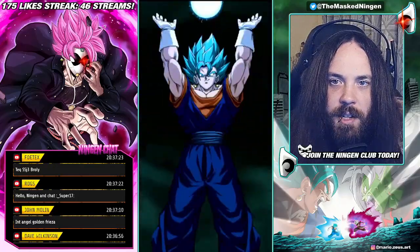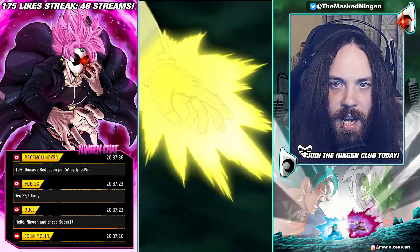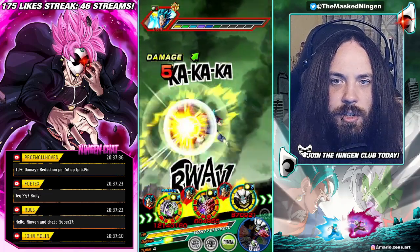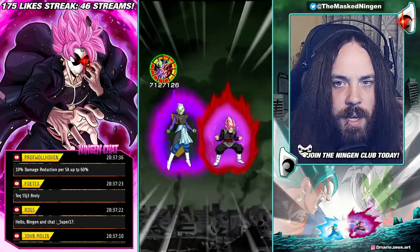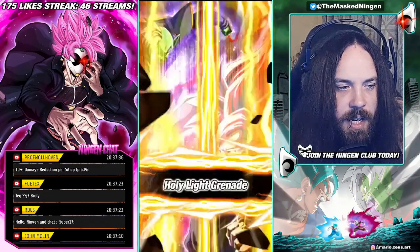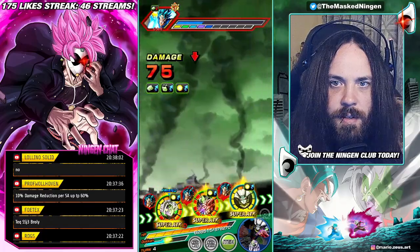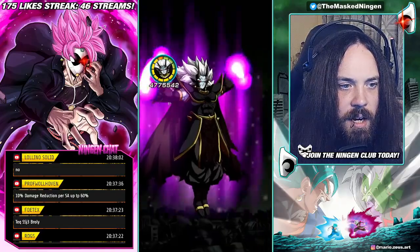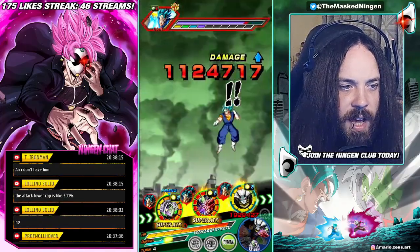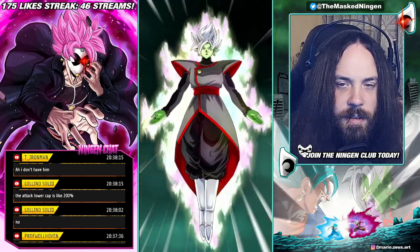Can you actually attack lower an enemy so low that they — even with a super attack — just do double digits to any unit with no items active? In theory you can. Or does each stack of attack lowering only last a certain number of turns or something? I actually genuinely don't know. Can you actually attack lower someone all the way down to zero? Which would be absolutely hilarious in an event like this. The attack lower cap is like 200% — isn't that more than enough though? Because surely if you attack lower by 100%, that's all of their attack. So if you attack lower them by 200%, then surely that means they can't do any damage.